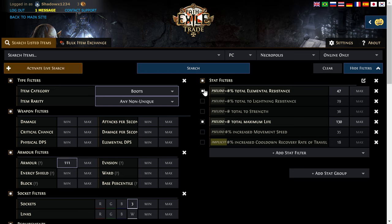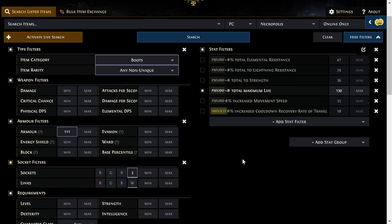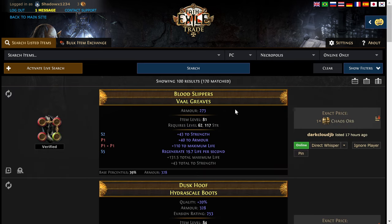It does a pseudo total of all the elemental resistances on the item. Let's search again — still nothing. What could it be? Oh, the three white sockets! Let's remove that. We're going to say any sockets and then search again. Now we get some items and they're pretty cheap. So it was the three white sockets that were holding us up. There's an omen of blanching that I used to get those white sockets on there, but it's expensive — like 30 chaos a pop to do those, maybe more.